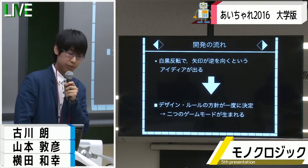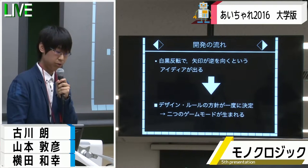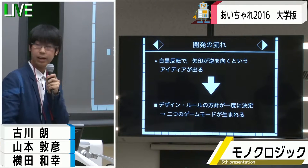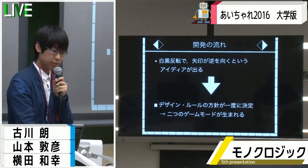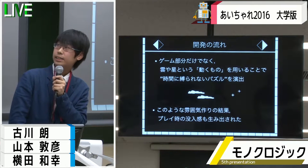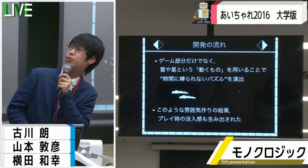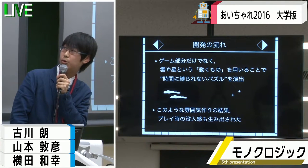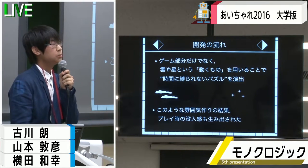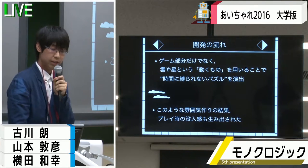このアイデアが出たことによって矢印のデザインと昼夜逆転という新ルールが一度に決まり、1人用と2人用の2つのゲームモードが生まれました。さらに、ゲーム部分だけでなく、雲や星などの自然に背景で動いているものを用いることで、落ち物パズルながら時間に縛られない、落ち着いた雰囲気を演出しています。